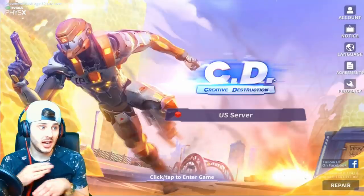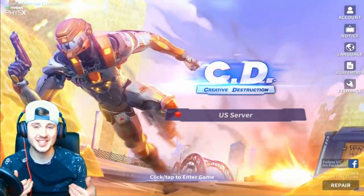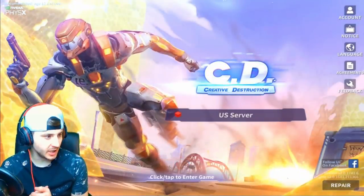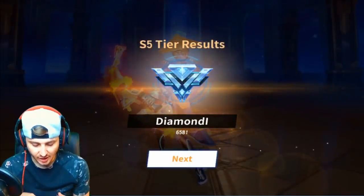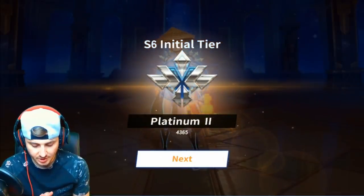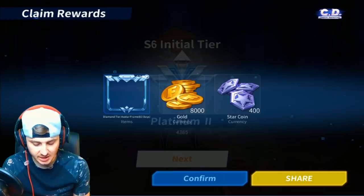So here we go guys — I haven't actually logged into the game yet, so this is the first experience of season six. Let's see exactly what it has to offer. We're gonna hop in on my main account on the US server. New season six begins — season five tier results, season six initial tier claim season rewards: 8000 gold, 400 star coins, and a diamond tier avatar that lasts 63 days.